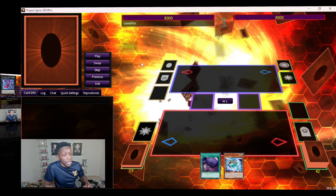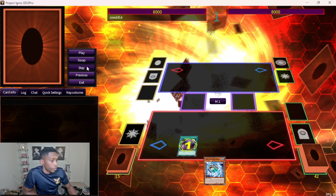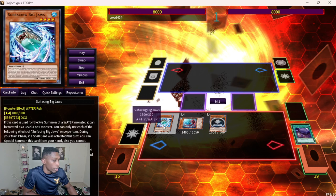This next combo is the same thing except we actually use Ice Bear, showcasing a stronger board. We go normal summon, activate Foolish, special summon Surfacing. This time Surfacing is gonna search Buzzsaw Shark, because you're actually going to use Ice Bear here with your normal summon. It still plays through Nibiru by the way. You're gonna target and special summon Shark Drake.